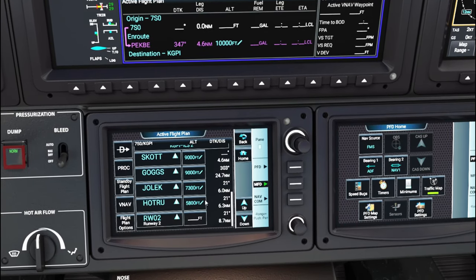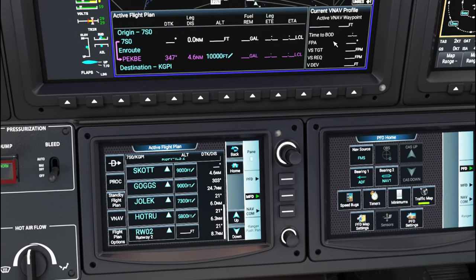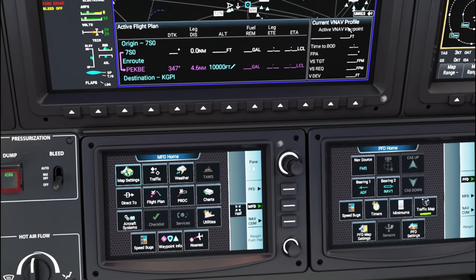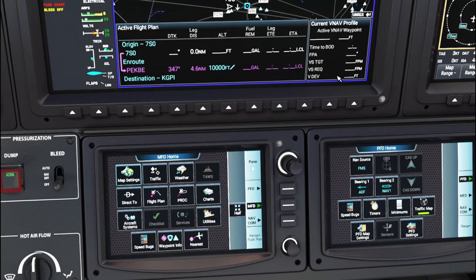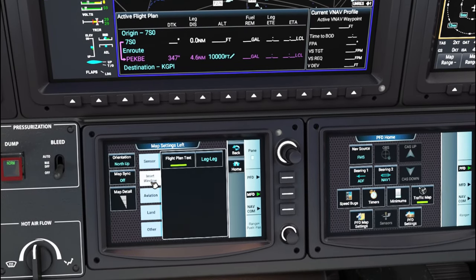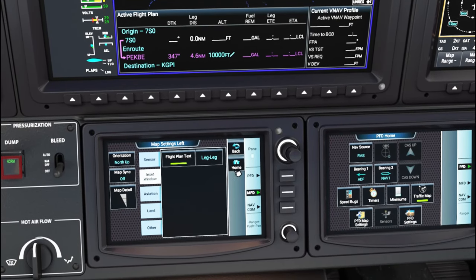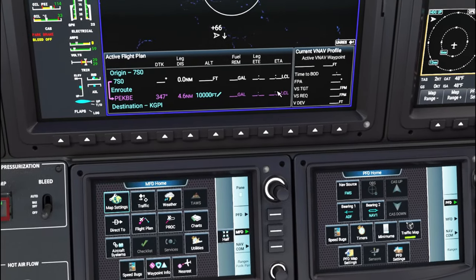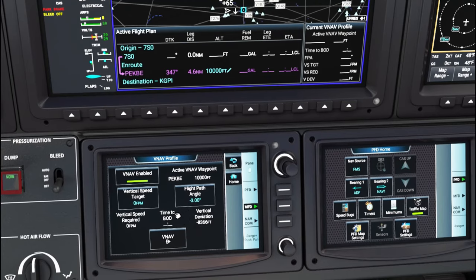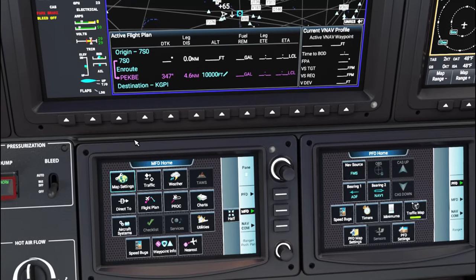Now that all the altitudes are entered, the VNAV can populate the information on screen. I also highly recommend turning on the inset table for VNAV. To do that, go down to map settings, tick on that, tick the inset window, and it allows you to display it on screen. This way you won't have to continually look down. You can also access the same info from the flight plan VNAV page, but the inset is nicer because it comes up right on the primary screen.